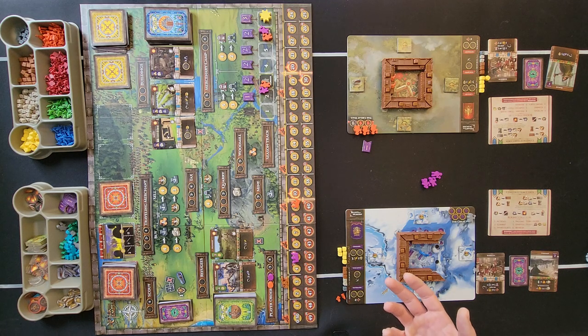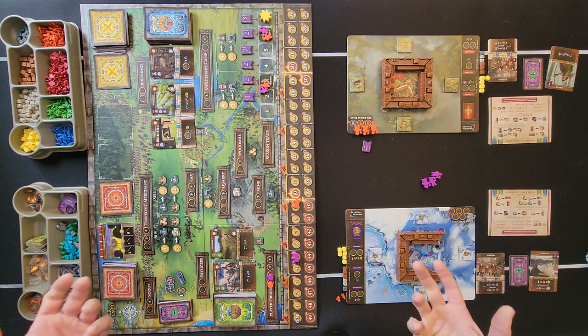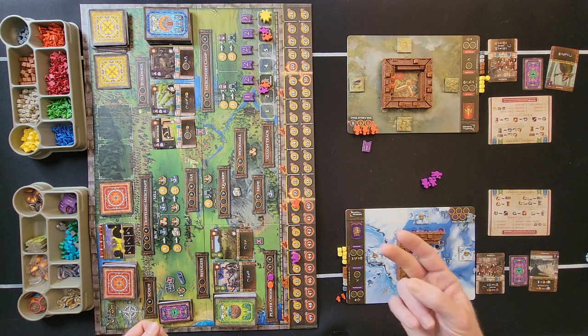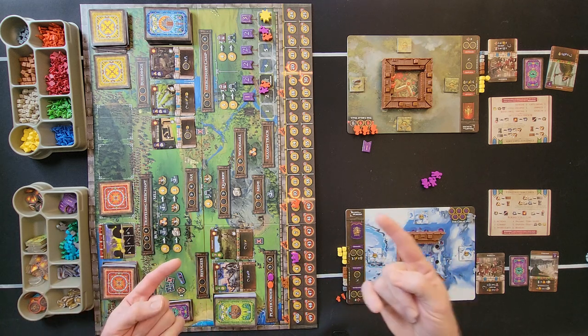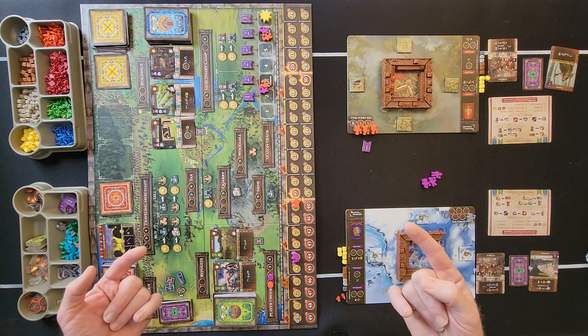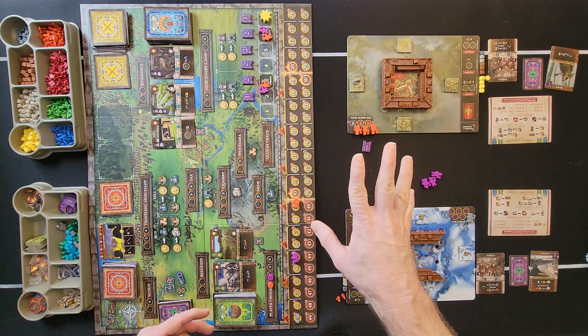And that's how you play After the Empire by Gray Fox Games. I'm Steven with Cardboard Coalition — help us grow by liking, commenting, subscribing, and hitting the bell notification. If you think I missed something, let me know in the comments or just say hi. I'll catch you in the next one. Bye.